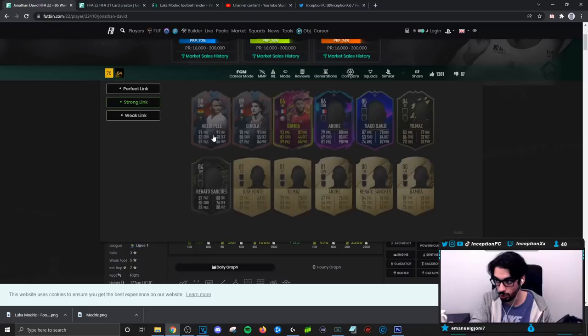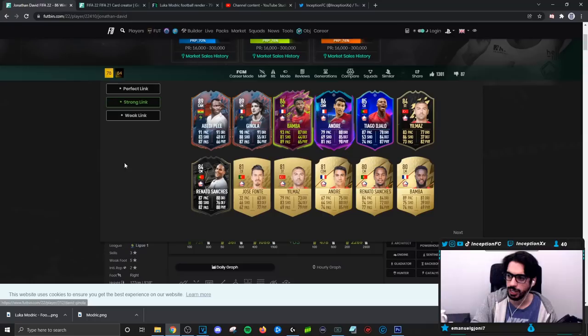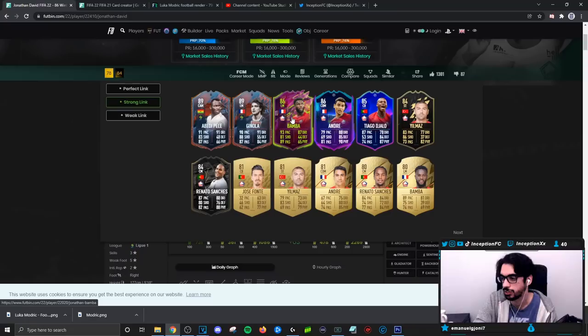Links are the biggest thing with this card. For strong links you've got Bamba, Dejalo, Andre, and Renato Sanchez. A rare gold Renato Sanchez is still a monster nowadays, and obviously this version is significantly better. I was using Bamba with him — Bamba's not crazy, but it's a great card for the links. Bamba costs around 72k, so definitely more affordable. Still a cool striker card overall — I enjoyed him. I'll see you guys later, peace out!